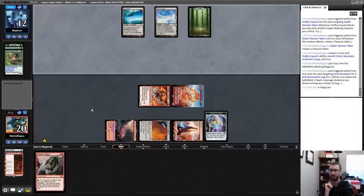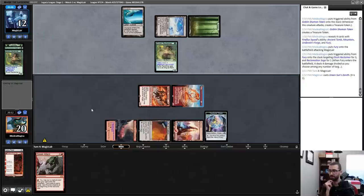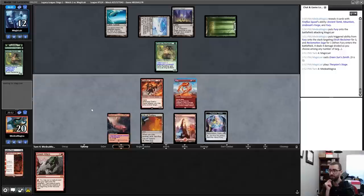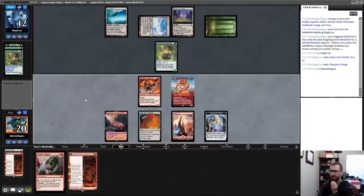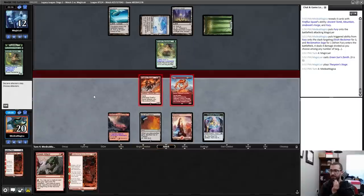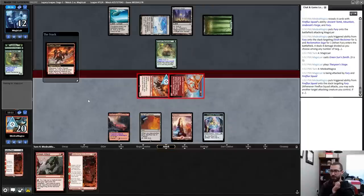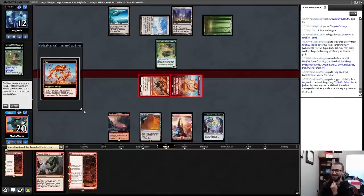That's a Green Sun's Zenith for one — presumably for a chump blocker. There's a Stage which can copy another Cloud Post. I think I spin the wheels on Fury — as in, every time except the one where I hit one of the three remaining Fireflux Squads, I just get more damage or value. Yes! My opponent takes a lot of damage, going to two, and I just play out a Fable of the Mirror Breaker.